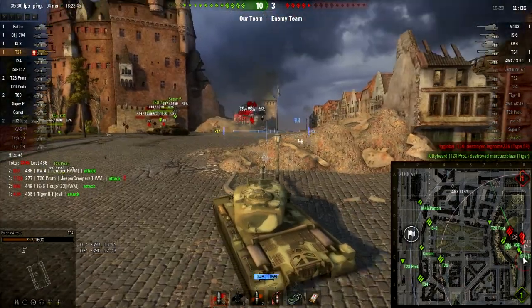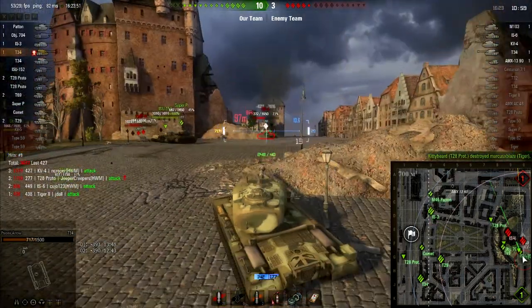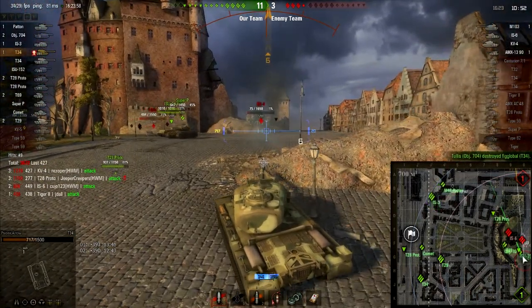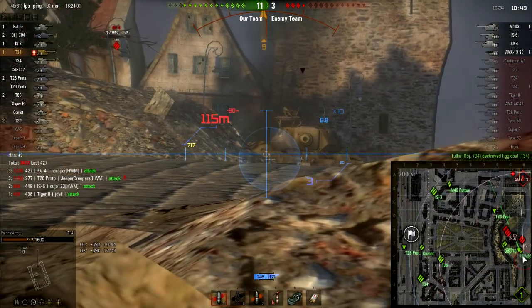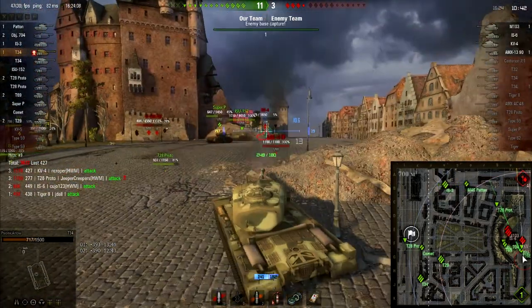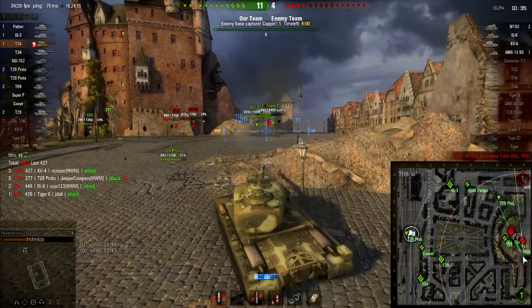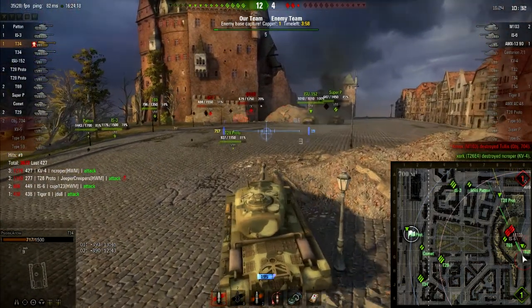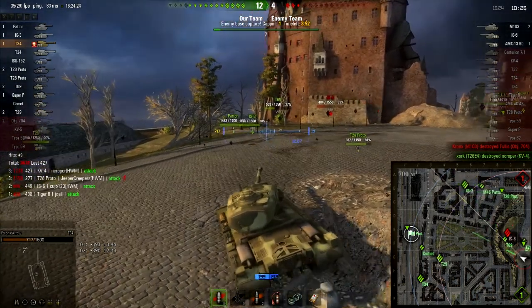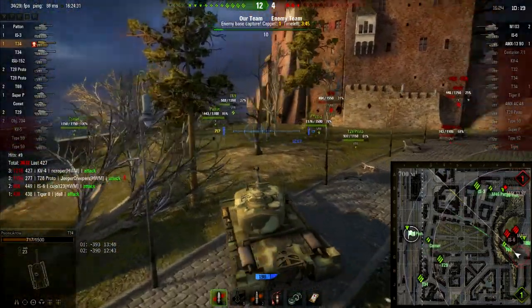Our team is doing extremely well on the western side — they've taken out pretty much everybody there. I'm going to try and shoot at that little turret on top of the KV-4. It's a little bit iffy when you penetrate, but it's kind of a weak point that you can shoot at — sometimes you'll bounce, like that. KV-4 is down. IS-6 and an M-103 left. T-69 is the only one holding that side, so I'm going to back him up instead of providing cover for the two Tier 8 tanks on the other side.